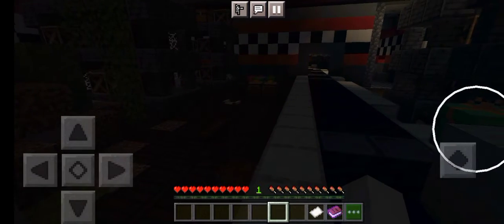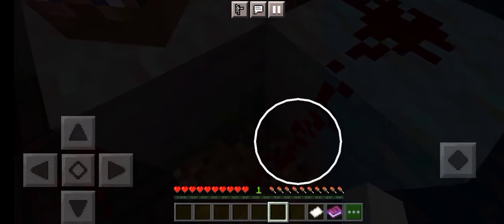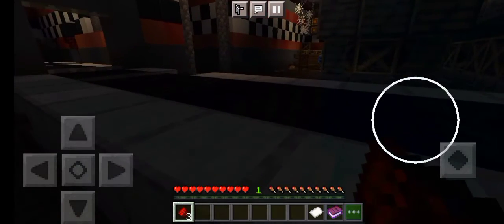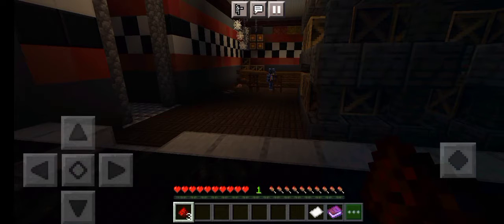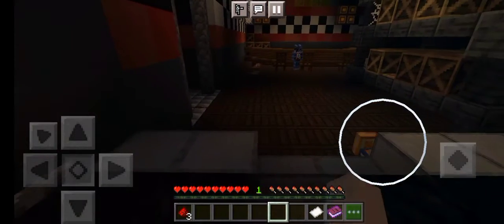I'm just gonna look around. Oh — there's blood, and there's a head. Wait, that's probably not blood — yeah, it's just wires. Okay good. So this might just be an old model. Hey, if you're active, can you go to the light?